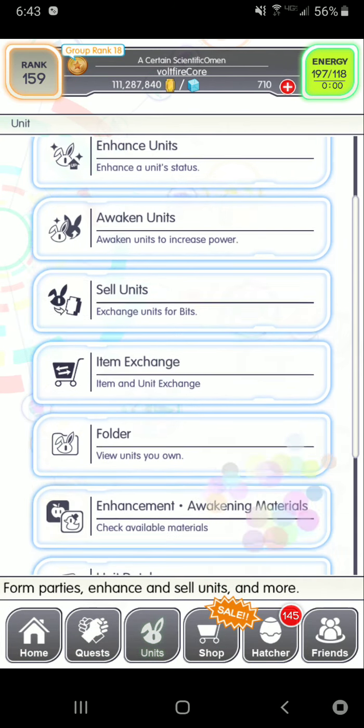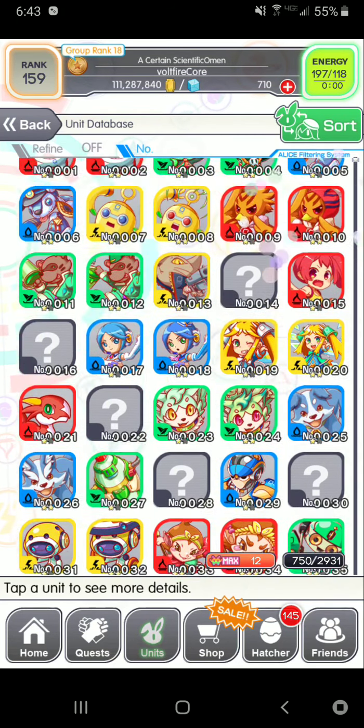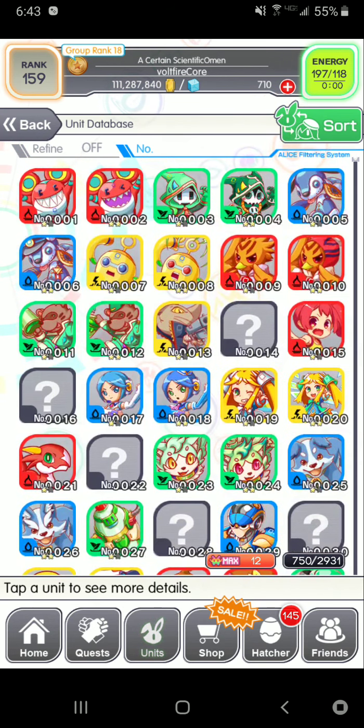We're going to click Units, then Unit Database, and we're going to go through each one of these characters fairly quickly. We're not going to scroll through them slowly — we're just going to page down. And if there are any memorable characters, we're going to look at them maybe for a couple seconds. But let's start.